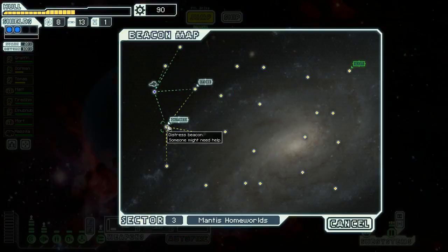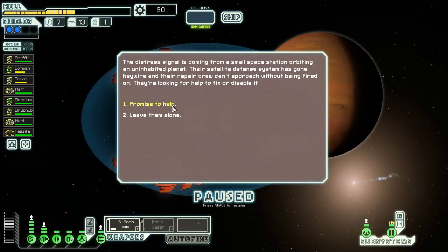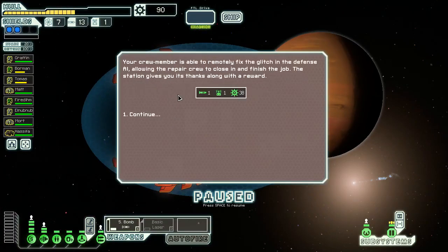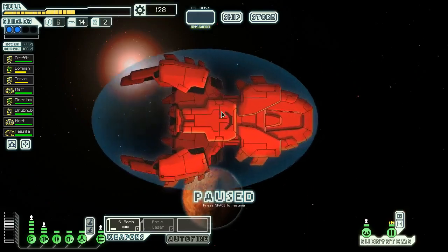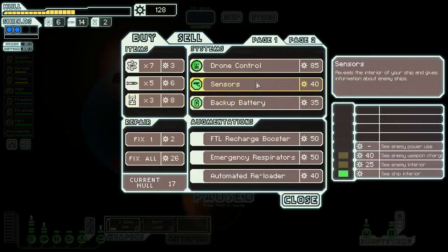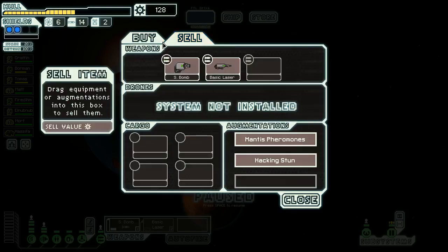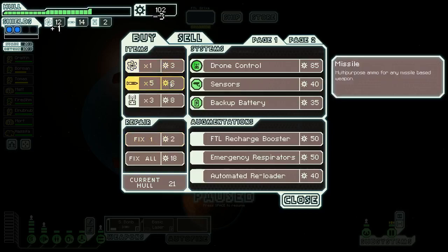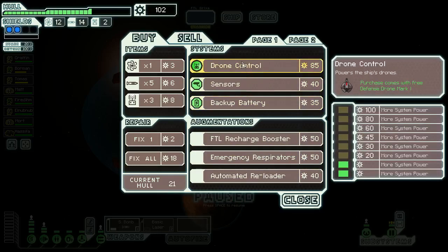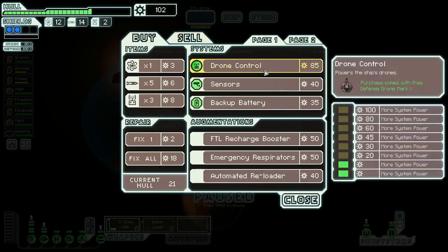We're going to see if maybe there's a store right off the bat — there is, so we'll jump straight to the distress beacon store rather than those other two beacons. We promised to remotely repair a targeting system for a free 38 scrap, which gives me good reason to go to this store. They have drone control, sensors, backup battery — we don't have a sensor system. The augments aren't that good. Let's heal up a little bit and buy six fuel. Now we have a hundred scrap.